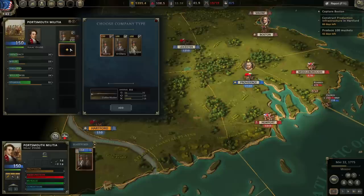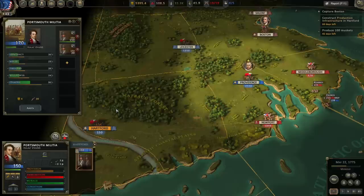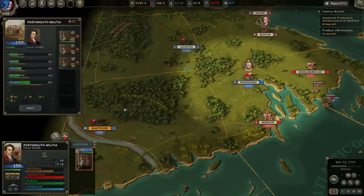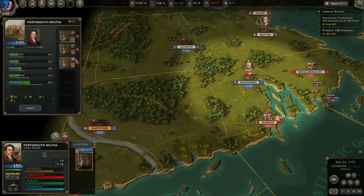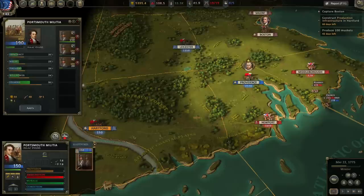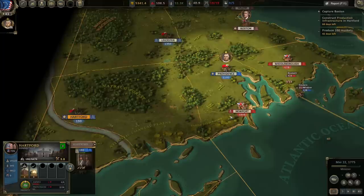So let's go ahead and add some more companies to this unit. We're going to add a civilian musket company here of militia, and we also have some artillery so we're going to add a three-pound galloper gun battery as well. It looks like three companies is the largest for this militia unit — so 150 recruits equipped with civilian muskets and 100 troops equipped with artillery. The max strength of this force will be 400 men, and hopefully that will help us out.